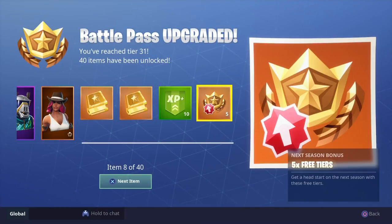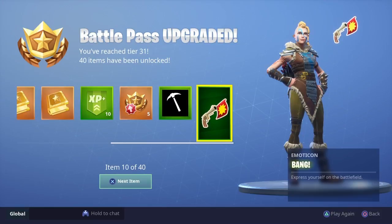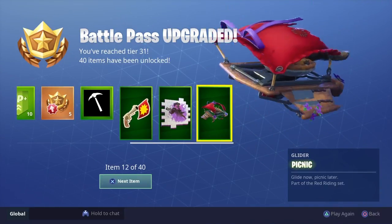We also have the five tiers I told you guys about for buying last season's battle pass. We got a new banner icon, a cool new emoji, and oh look at that — a Calamity spray! Let me know if you guys like that spray.